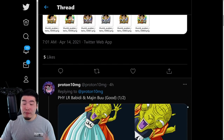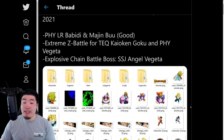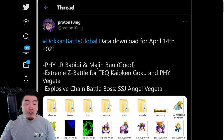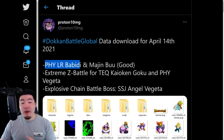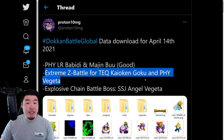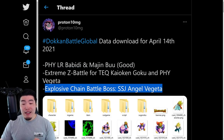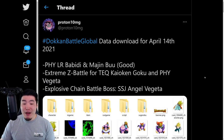That pretty much covers it for all the major things that were added to the Global database through this data download. A quick overview: we have the Fizz LR Babidi and Majin Buu, we have the Extreme Z battle for Tech Kaoken Goku and Fizz Vegeta, and we also have the Explosive Chain Battle boss Super Saiyan Angel Vegeta. Unfortunately, we didn't get any details about the next summonable unit coming to Global.